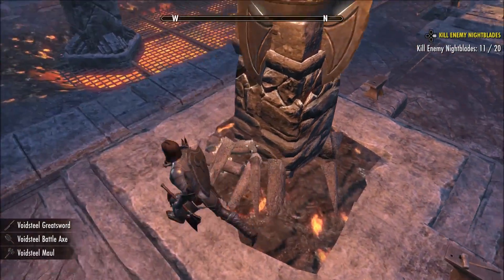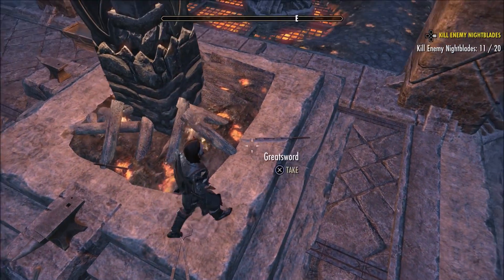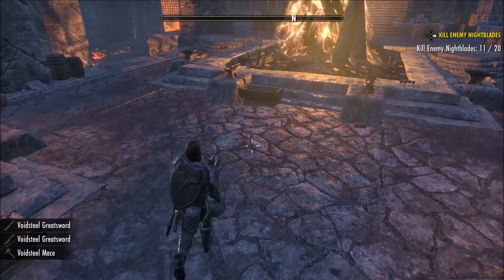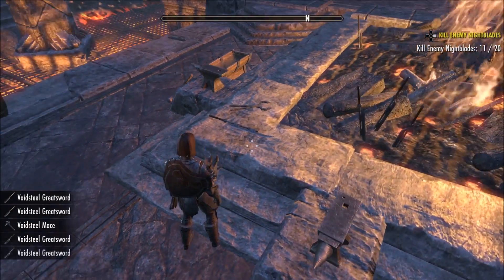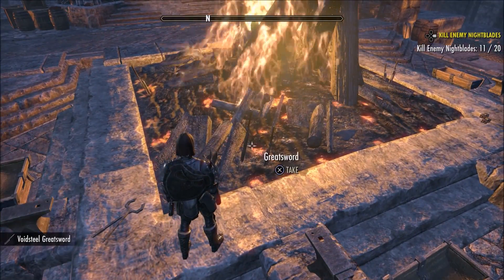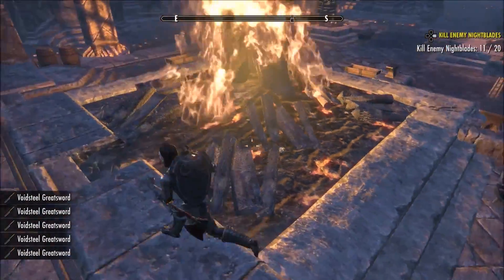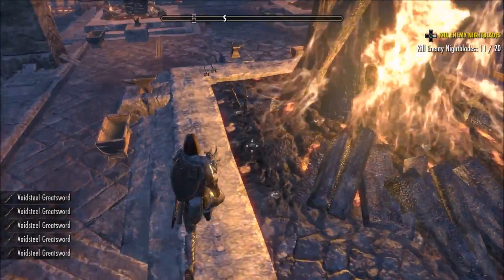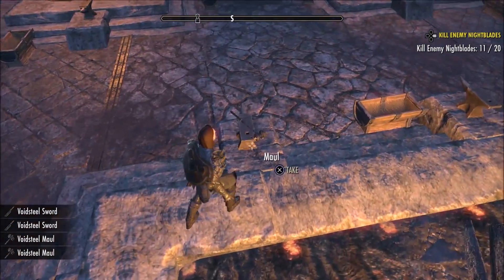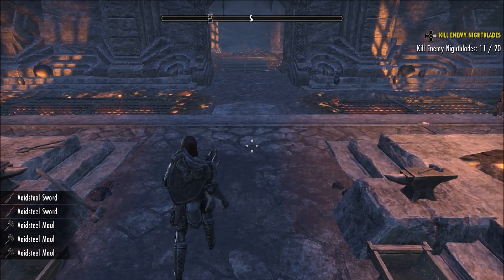All you have to do is walk around and pick up all the weapons. Make sure you have quite a lot of free inventory space — I usually have mine up to about a hundred or so, which is a fairly decent amount to get by. If you have the banker from the crown store it won't really matter, because you'll be storing all the swords in there.